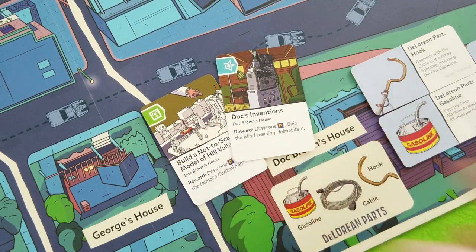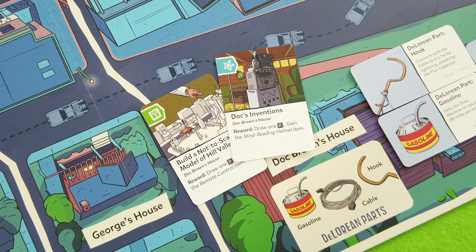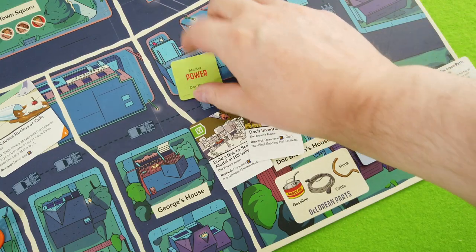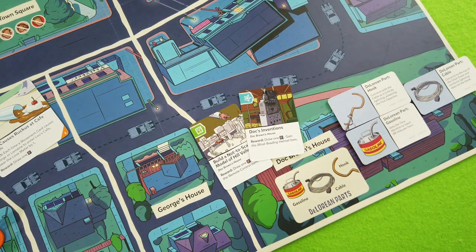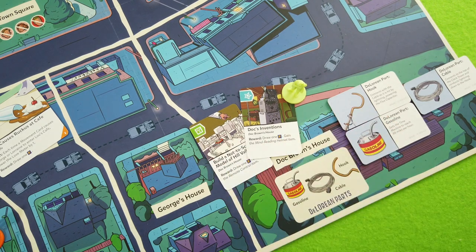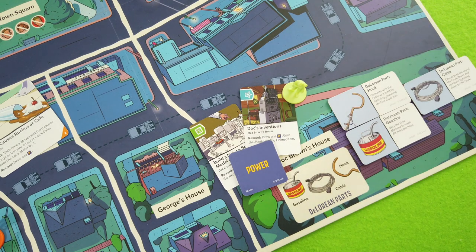There are opportunities that make them useful, and you can use them to move, but I'm not sure that's great. That was only one token. Getting the remote control seemed pretty powerful - when Doc gets it he can steer the DeLorean like crazy, at least twice per turn without spending anything to move there. So yes, we're spending this tile for movement, moving down to Doc Brown's house to go after that opportunity.